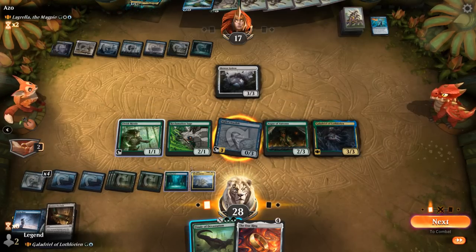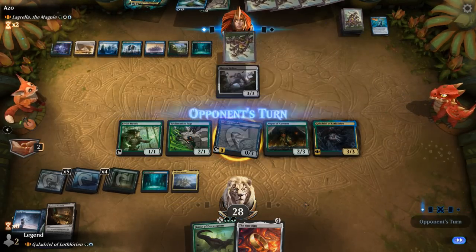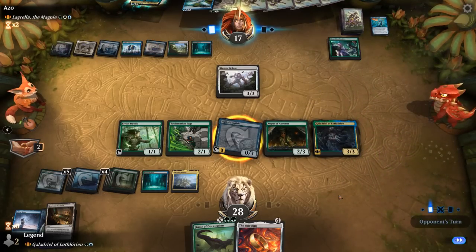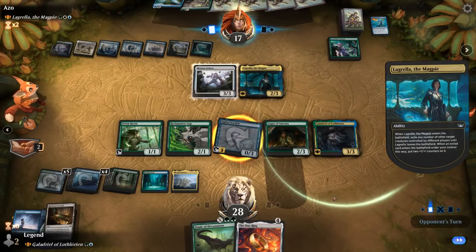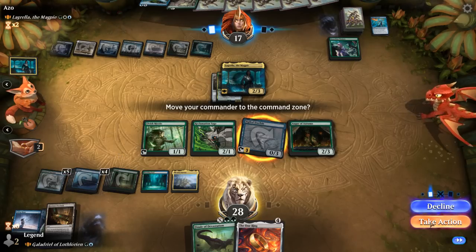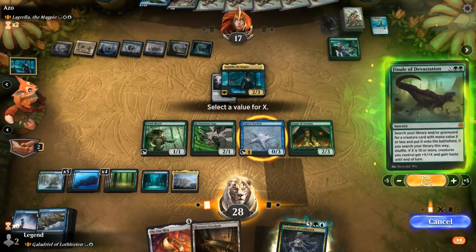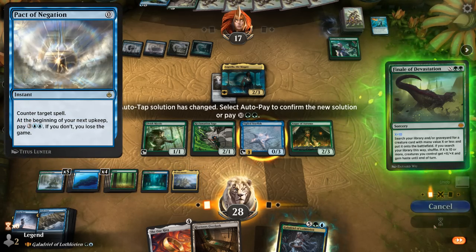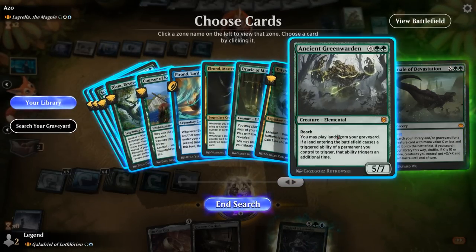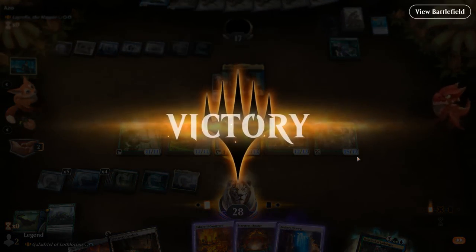We have Coven enabled as well with 0, 1, 2, 3 different power values, so we could cast creatures off the top. For now we'll just pass it back. Do we have Finale X equals 10? Should be able to. Guardian Project is fine — just need the opponent to tap out. Lagrella exiles the Golem and Galadriel. Opponent's got one blocker, so that should be plenty — unless they've got a Pact of Negation, this should do it. Search the Library for the fanciest creature we can get — Ancient Greenwarden works. Attack. That's the biggest Starfish has ever gotten. On to the next one.